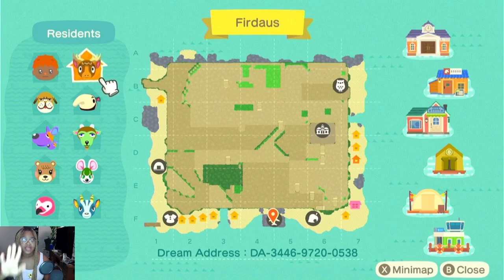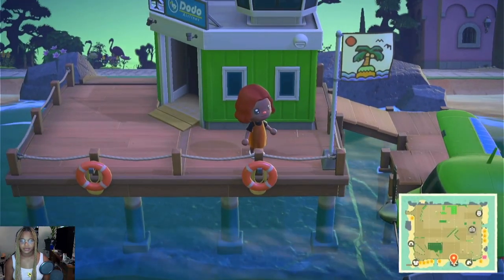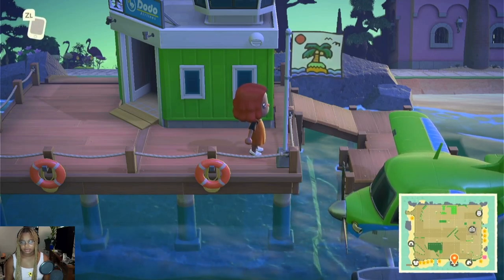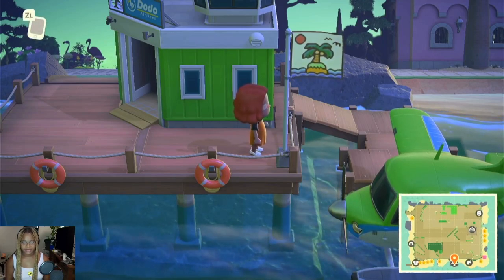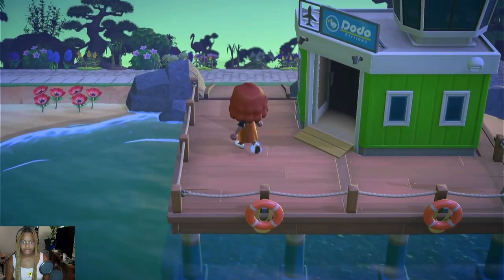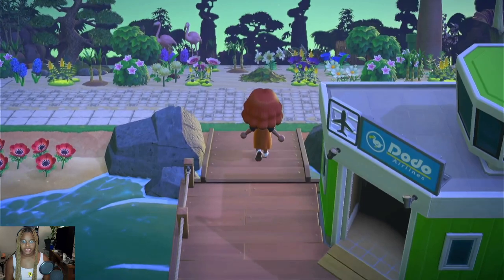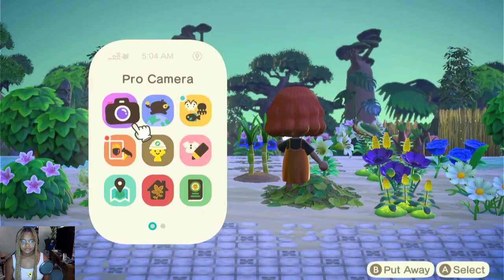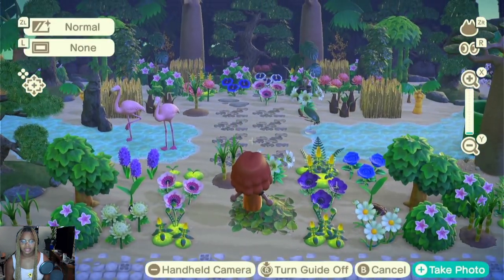Also, lots of sand — anyways, let's get into it. I have a green airport and that flag is just one of the custom design flags that came with the game. Okay, let's go over here and here is my entrance.